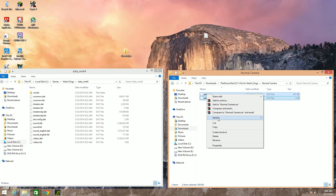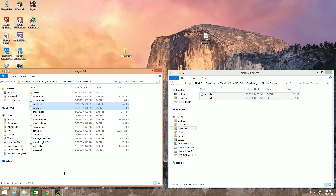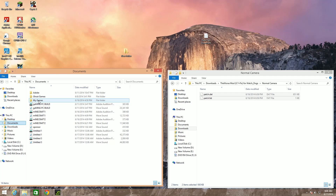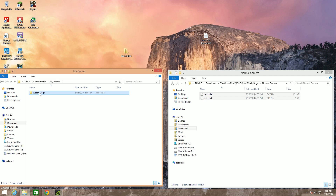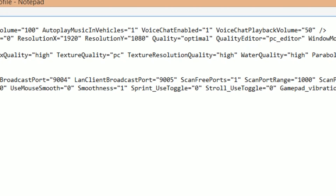Now copy these files and go to your Watch Dogs installation folder. Under that, open the data_win64 folder and paste the files there. Then go to your documents folder, open My Games, then Watch Dogs, and you will see a gameprofile.xml file. Open it using Notepad and then under render profile, change the quality tag to ultra.